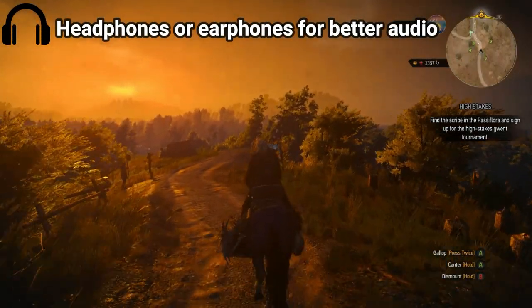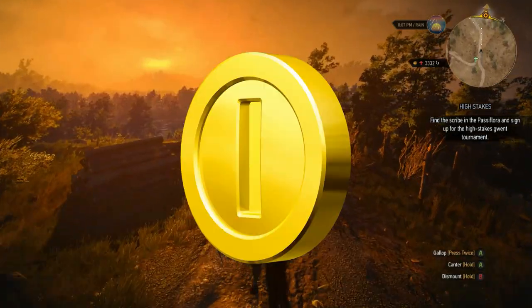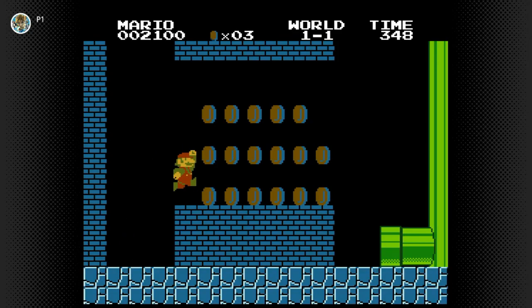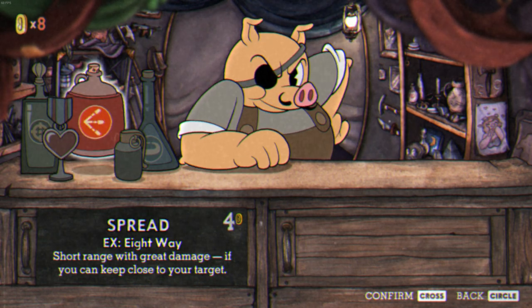There are only three things that nearly all video games have in common: a manuscript, game overs, and money — lots of money. From the first coin grabbed by Mario back in the NES to the 7 trillion dollars made in Adventure Capitalist, nearly all games have an in-game economy.